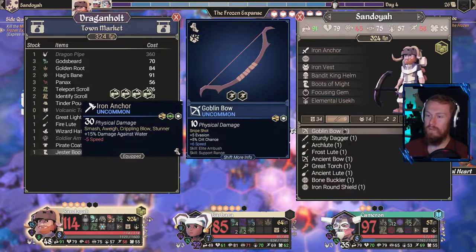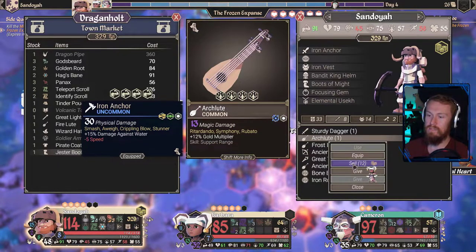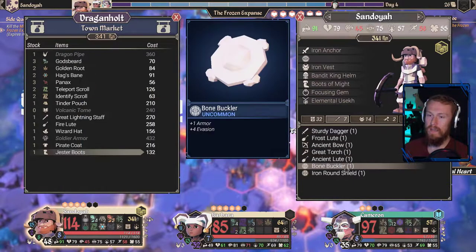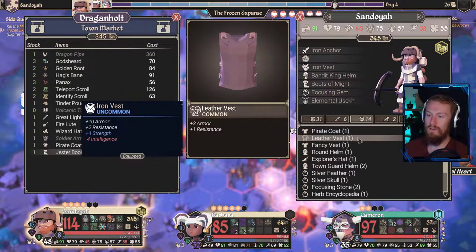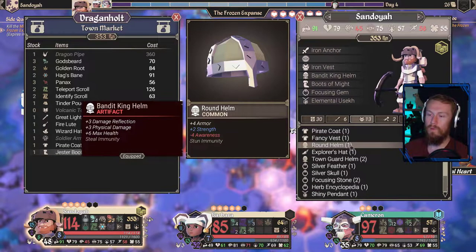Actually, we do have quite a bit to sell here. We want to sell the Goblin Bow — it's trash. The Sturdy Dagger's not bad. The Arch loot is not good enough, we will sell that. The Ancient Bow we'll keep. The Great Torch we can keep. The Ancient Loot we can keep. We will sell a Bone Buckler as well — really not that good. Look at all this equipment, all this armor that we've got. Anything that is very, very low, we will remove.